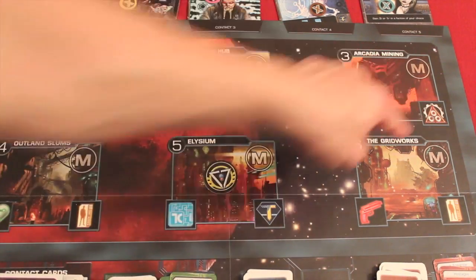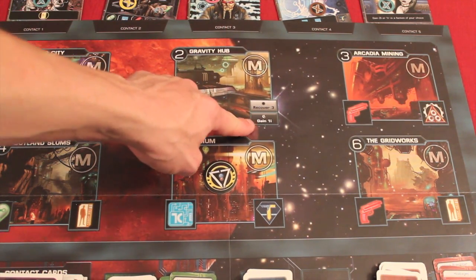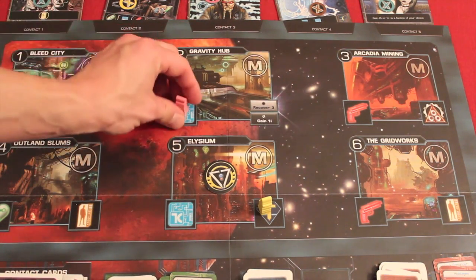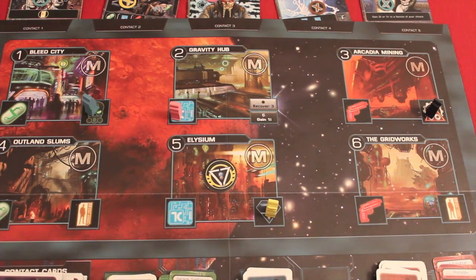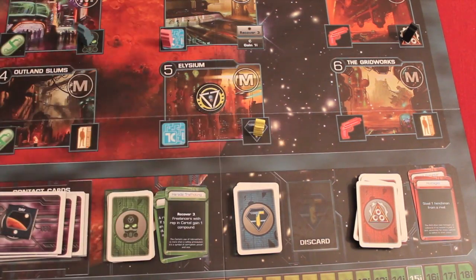There's one faction headquarters for each of the three factions. There's also a neutral spot allowing you to recover three spent bribes during the day phase or gain one infamy during the night phase. Everyone resolves their sector in contact order — each spot can only hold one player per turn. Next is the scheme phase: starting with the trigger man and going clockwise, each player plays one scheme card (more if they have abilities allowing it), then open missions are refilled for the next round.